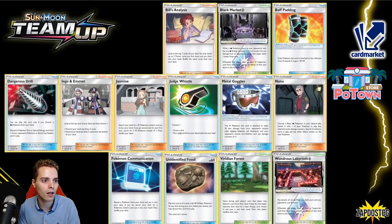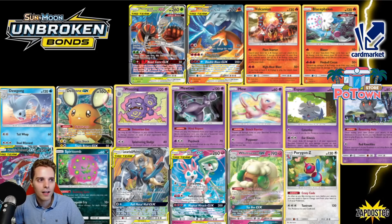We have Nanu — very funky combos were possible, letting you choose a basic Darkness Pokémon from your discard and switch it to one of your Pokémon. We have Wondrous Labyrinth, Buff Padding for more HP — but on the other hand we have Cape of Toughness and Big Charm, so no big losses there. The fossils also get rotated out, so no more fossil parties, no more Unidentified Fossils.